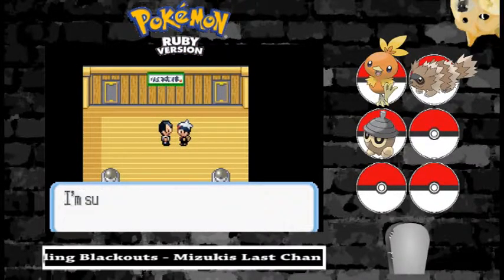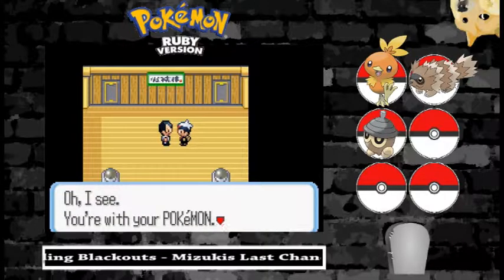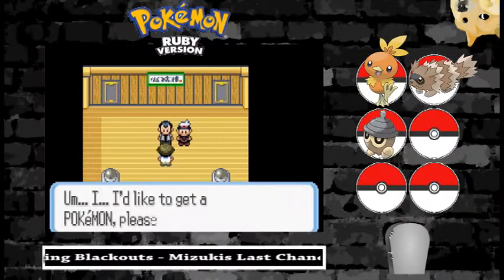Dad says: 'If it isn't Tanner, so you're all finished moving in? I'm surprised you managed to get here all by yourself.' Thanks, Dad. Thanks for your support — you're such a supportive dad. 'Oh, I see you're with your Pokemon.' Do I hear resentment in your text? 'Then I guess you're going to become a trainer like me.' No, I'll never be like you. 'That's great news. I'll be looking forward to it.' Liar.